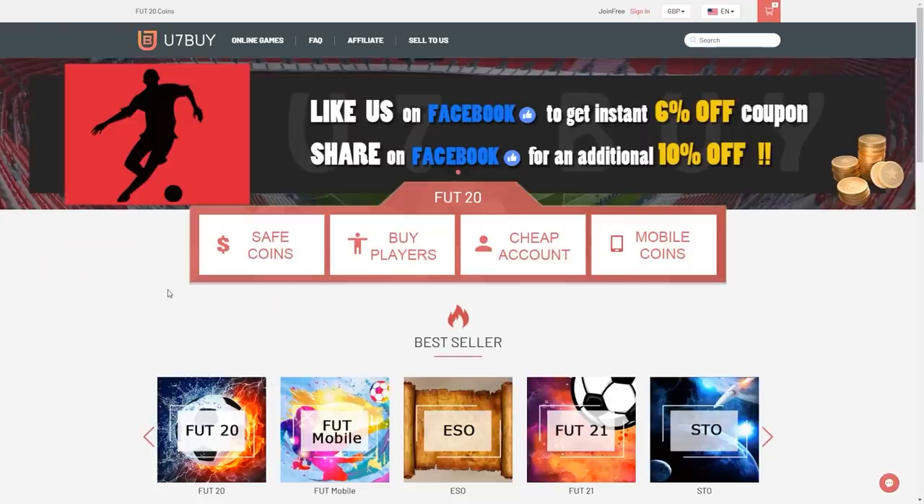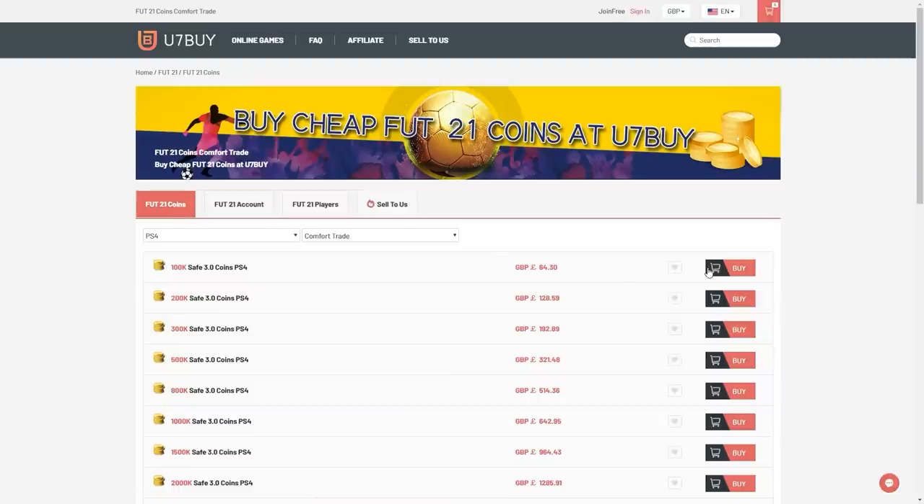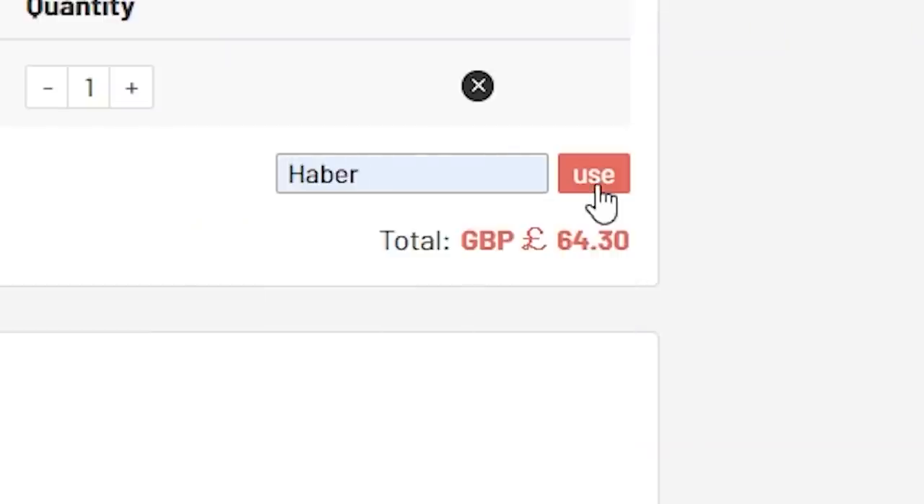FIFA 22 is just around the corner. Let's talk about some Ones to Watch and what we're getting in FIFA 22. For cheap, fast and reliable FUT coins, check out u7buy.com. There is a link in the description and use the code HABER to get yourself a discount on all of your orders.